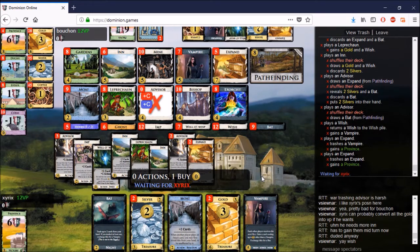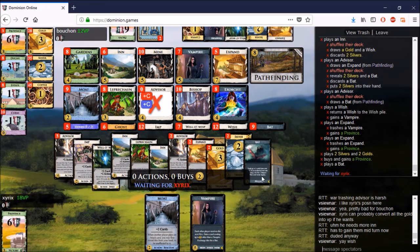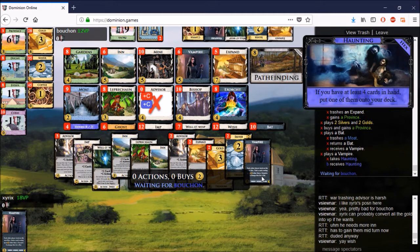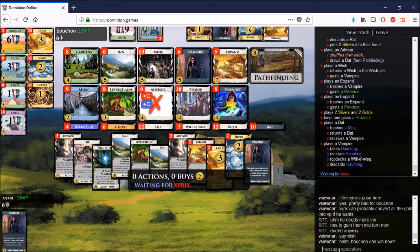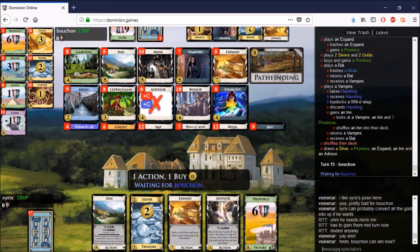He goes for a couple — turns a Vampire into a Province, Expands an Inn into a Province, and picks up another one. I said two was okay, but three I'm not so sure about. You open up the opportunity for Bouchon to come out with a tie if he mills two and buys one, which isn't difficult — he just needs a decent draw. In xyrix's position I would be unhappy with that tie given how far ahead he was for most of the game.